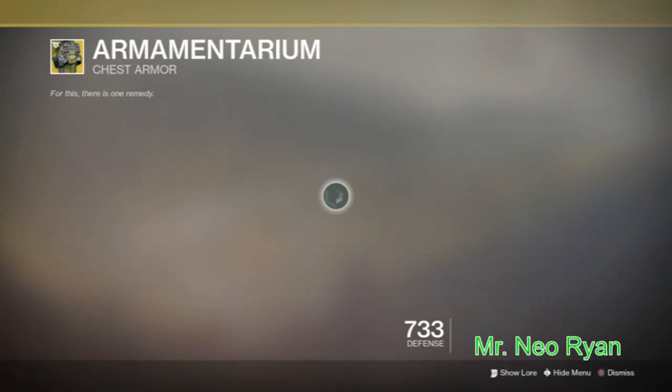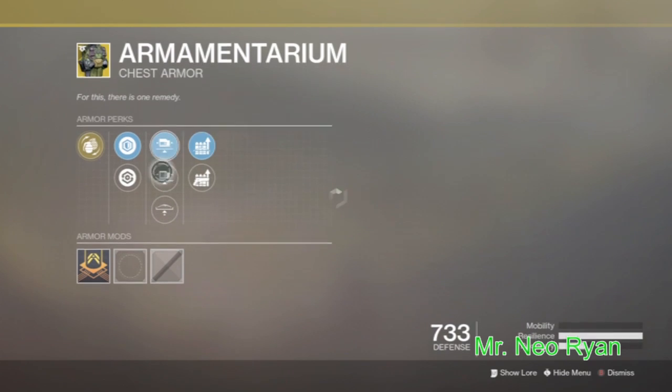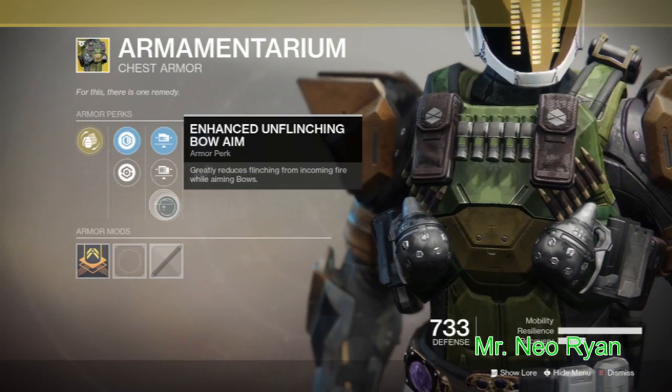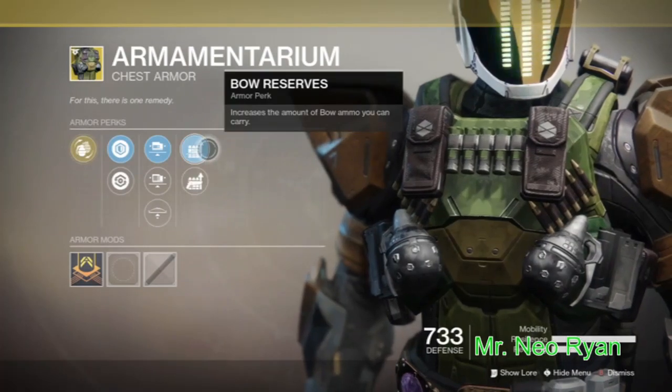In the Armamentarium: Unflinching Rifle Aim, Unflinching Large Arms — yeah, Unflinching Large Arms — Unflinching Bow Aim, and Cannon Reserves and Bow Reserves. Nothing really standout there.